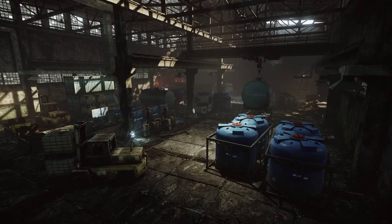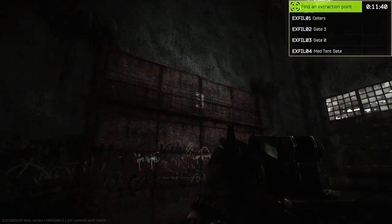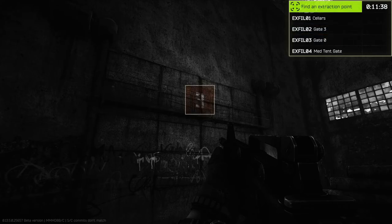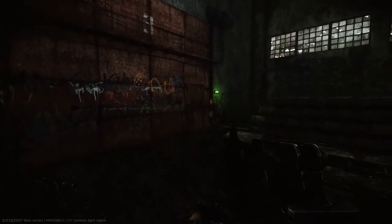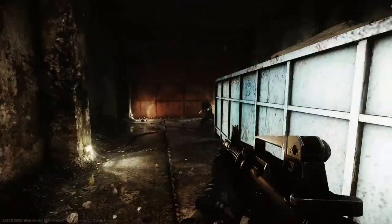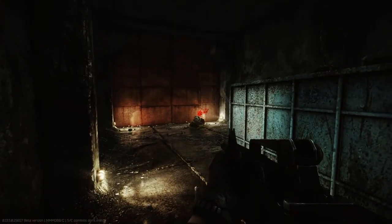Now that we have found and taken several valuable items, it's time to extract from the location. To do this, we've got to find an exit point. We have a list of available exits. At first glance the names don't tell you much, but this isn't entirely true. For example, we need an exit called Gate 3. The number 3 is written on the gate right in front of us, so most likely the exit is right behind it. You'll be able to navigate better and find the necessary exits faster if you carefully examine your surroundings and familiarize yourself with the area.